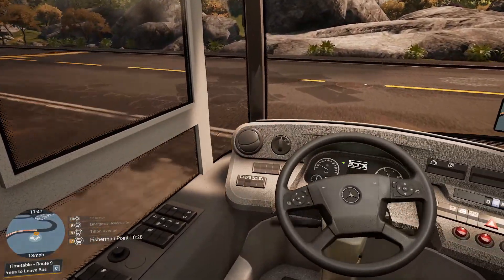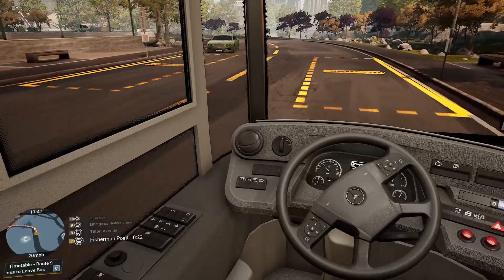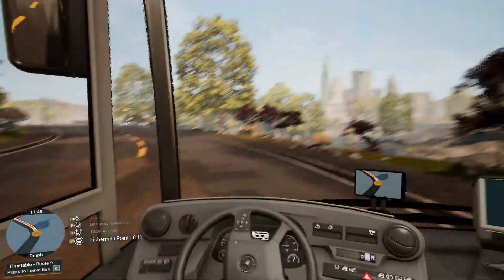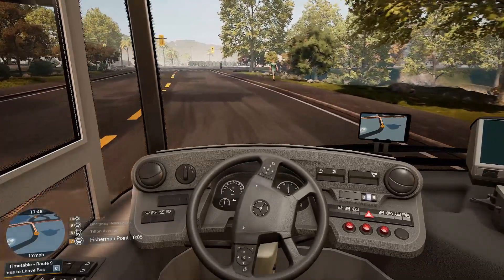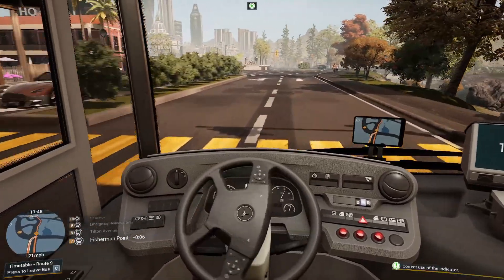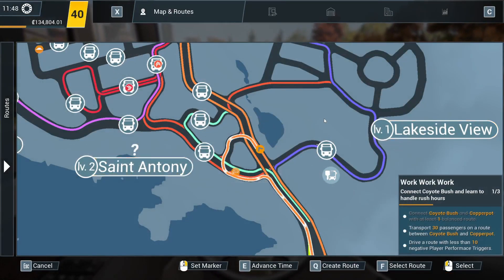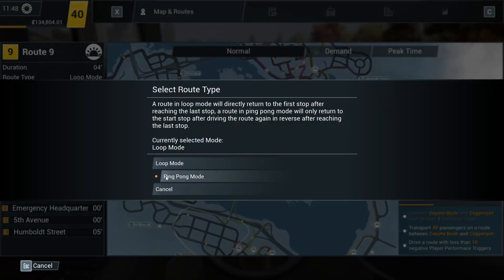Hang on. Fisherman Point — where's that? Is that right over the other side? I really do think it is. Right, hang on. We're going to leave the route. There we go. And because it's allocated to Route 9, it should want to go on the 9 again. Why does it want to go to Fisherman Point? I don't want you to go to Fisherman Point. Oh, hang on a flipping second. Stop, stop, stop, stop — anchor's on. I've not set it as a point-to-point route, have I? No. Right, select route. Route 9. Edit. Change route type. Ping-pong route. There we go.